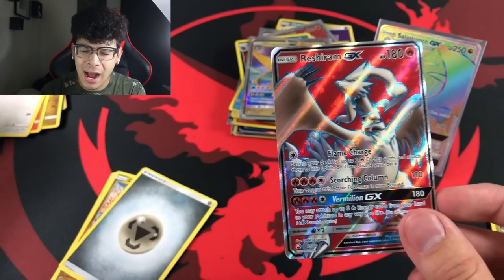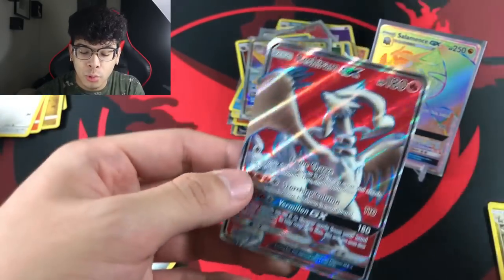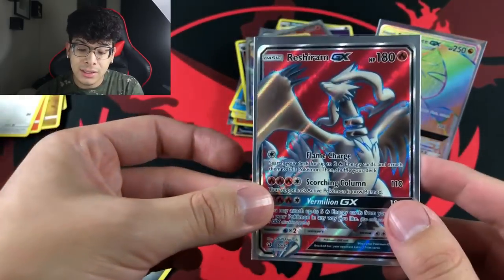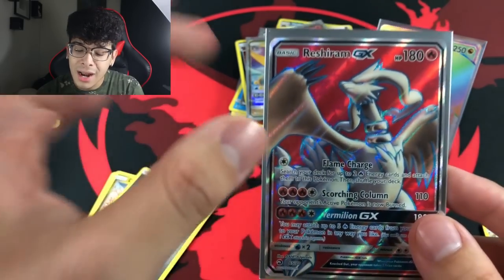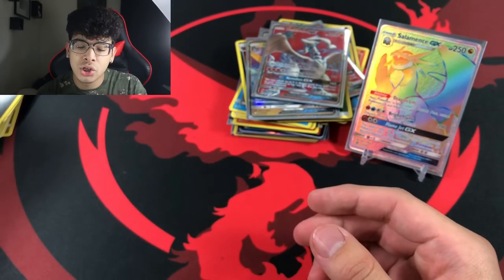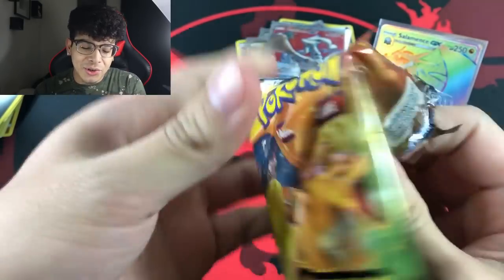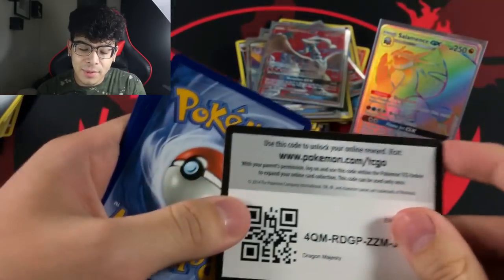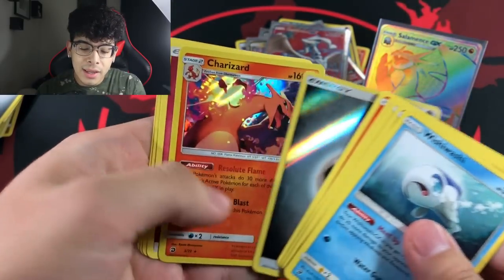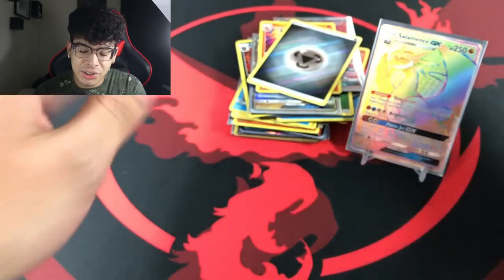Here is the next code card as we get another Reshiram full art — are you serious?! Let me pinch myself — ow, that kind of hurt. But I'm not dreaming. We literally pulled three full art Reshirams in this video! Look at that beautiful Reshiram. Show some love to Generation 5 and our Unova dragons!